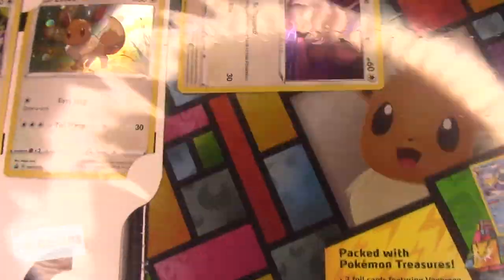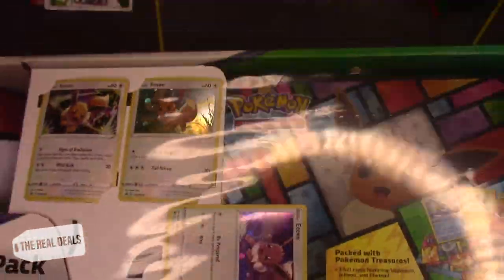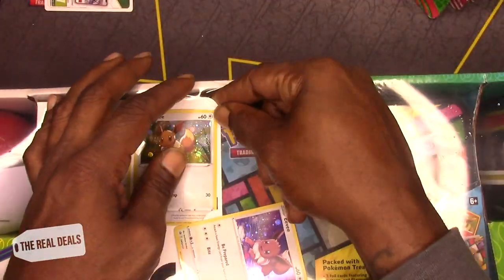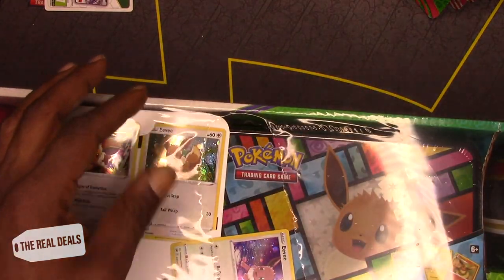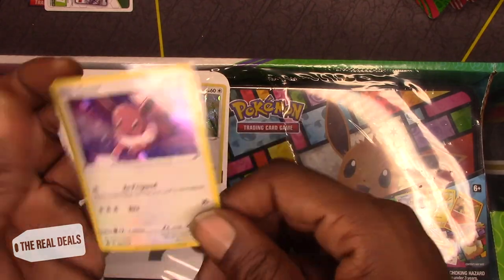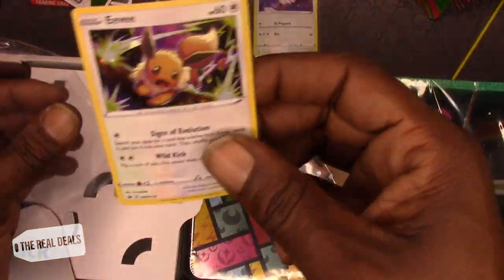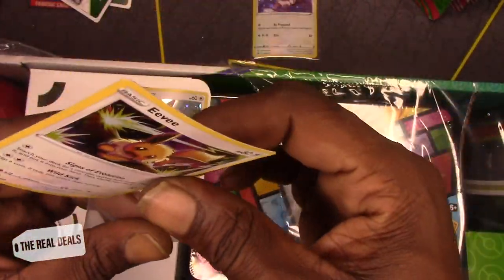This box for 60 bucks — and the reason why I got this one, look, that Eevee card clearly was jumping out at me — so you're gonna open this up. A little bend in it, but that's a cool card. Nice Eevee. Look at that. Got another Eevee. This Eevee looks scared.